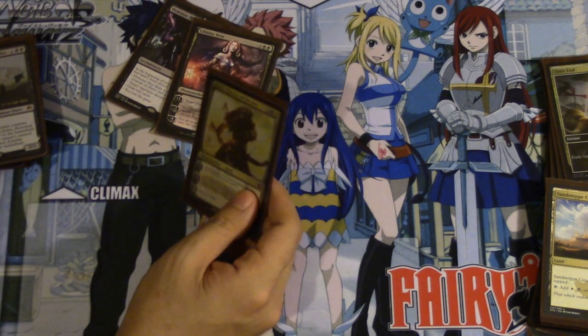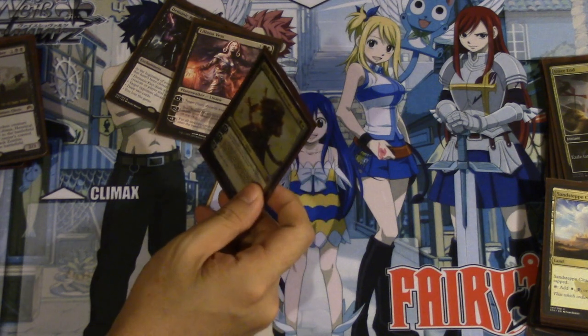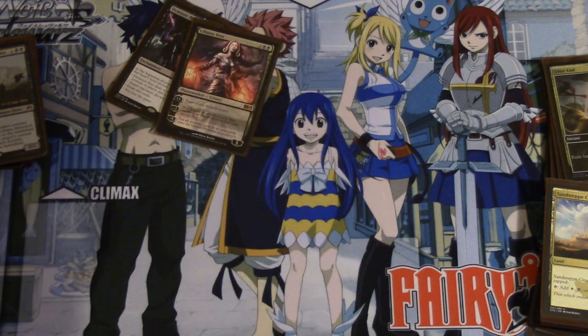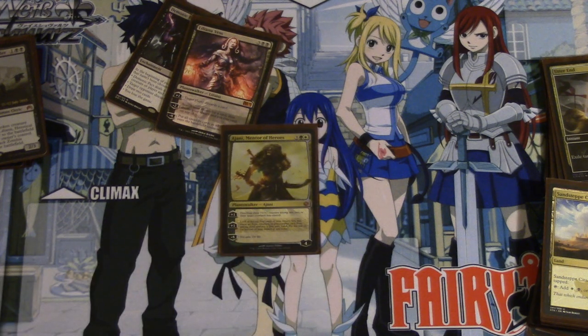Ajani Mentor of Heroes is very good — his second plus one I use more often. It's very good because you need to find your other planeswalkers, and this card will do it for you. It'll keep finding planeswalkers, your planeswalkers will keep protecting themselves, and then you can play some more planeswalkers.